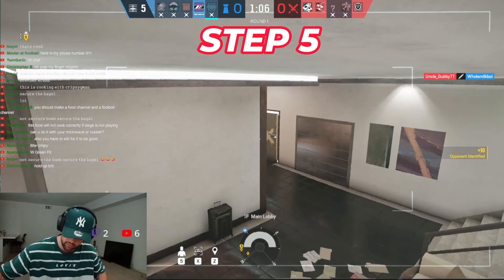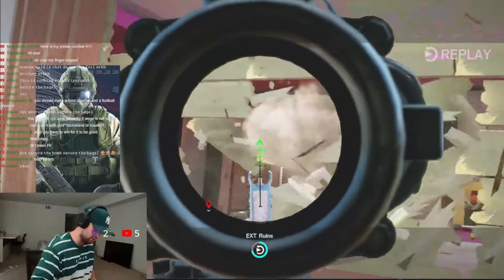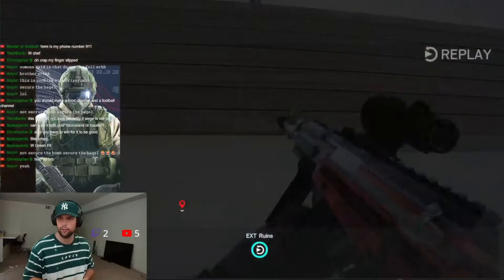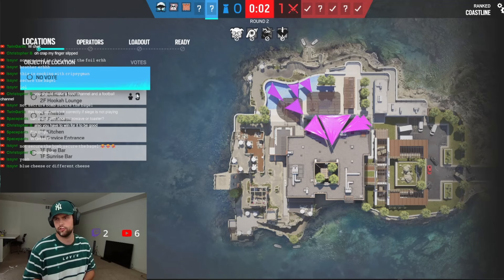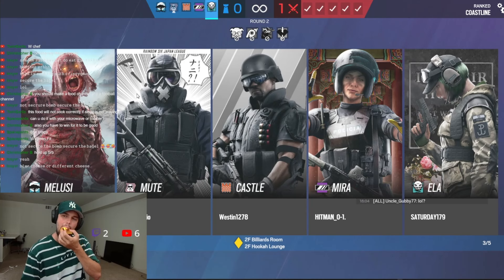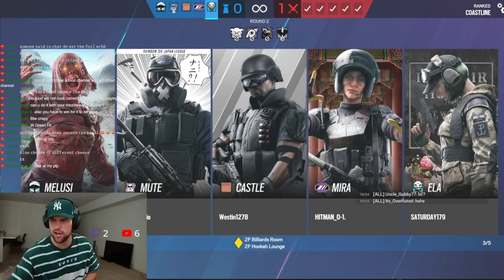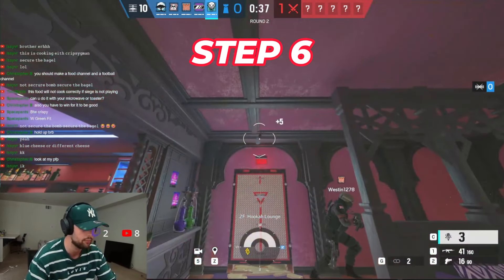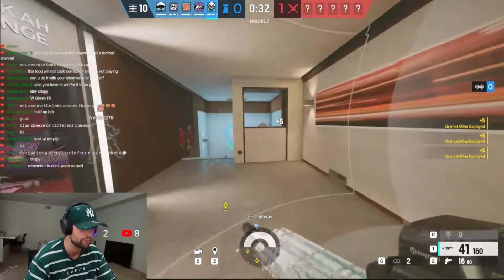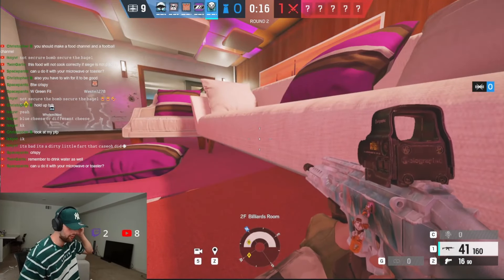So once you have your bagels, you're then going to open up your cheese. You then put the cheese on the turkey. You're going to repeat that process four times. And once you put all the cheese on there and you've got one more slice left, you're going to eat it. So you're now going to take these, hide in a corner, put up your abilities, and then I'm going to go put this in the oven. I will be right back.